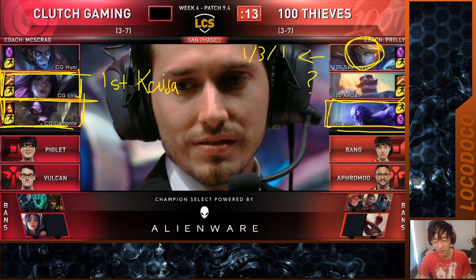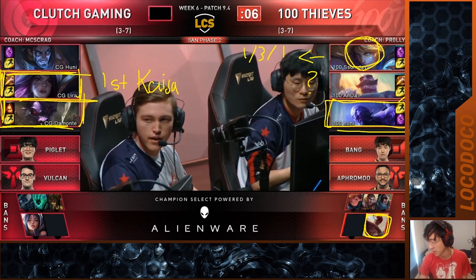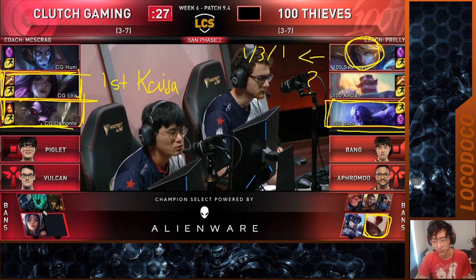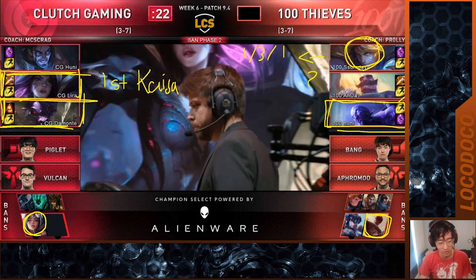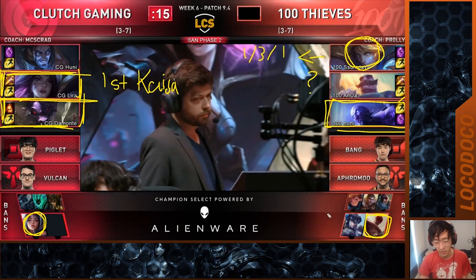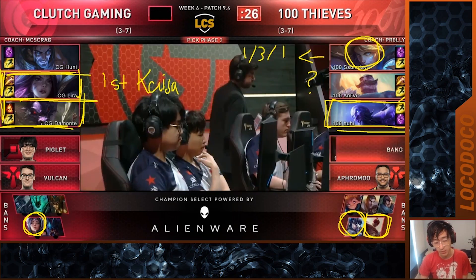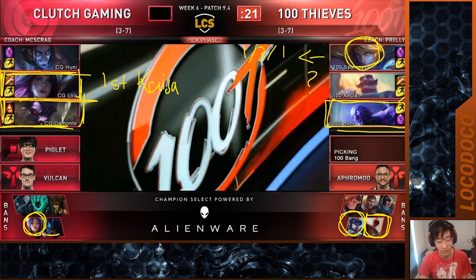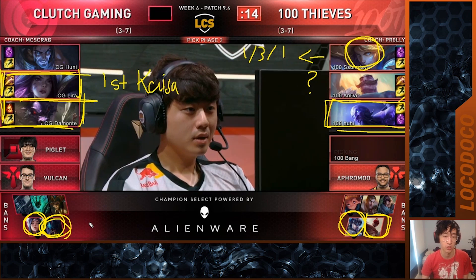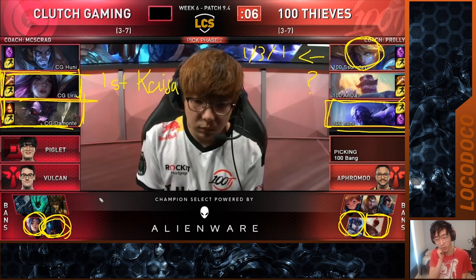Now they're starting to ban out jungle — they want to remove the playmaker from Lira's hands, banning out Lee Sin. Clutch ban Irelia, which is kind of weird. Sejuani gets banned — not Lira's favorite but definitely strong in the meta — and they end up banning Rek'Sai too. It just looks like both teams are pushing each other on jungle picks; not much to really say about them.